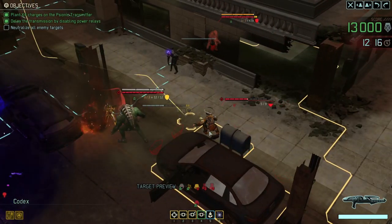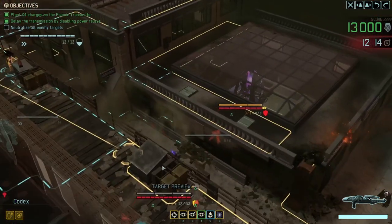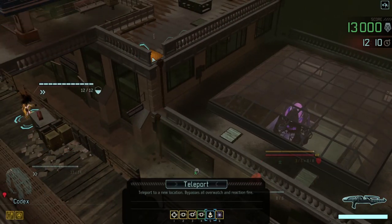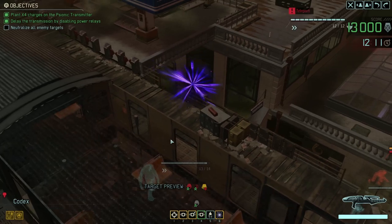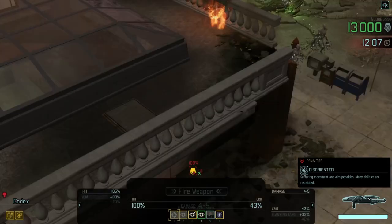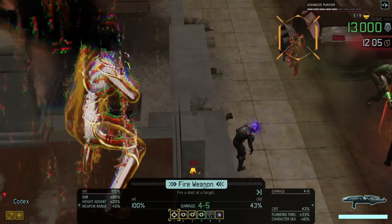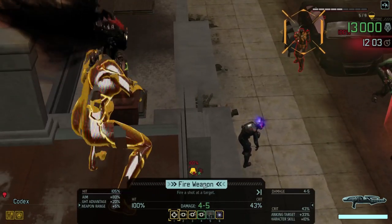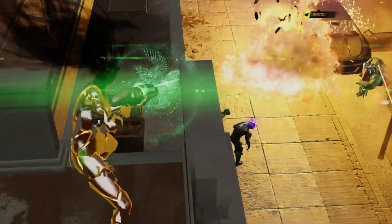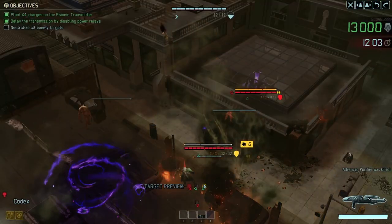We've got this purifier down here at half health - I think the codex might be able to kill the purifier. Let's jump over to here - he is still in cover. We've now got 100% on that guy down there, so we'll shoot him. This is 4 to 5 damage, there's a good chance of a kill and if not... there we go, that's what we're looking for - boom!